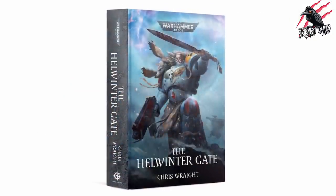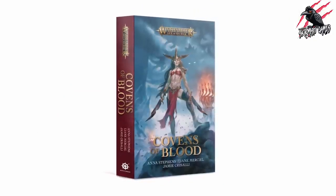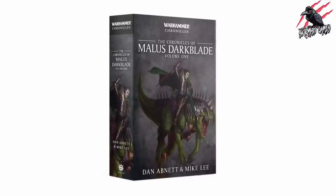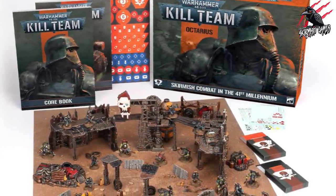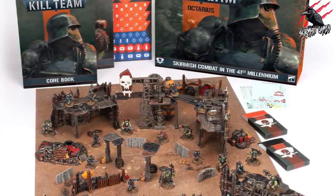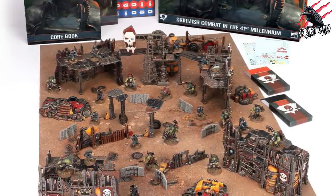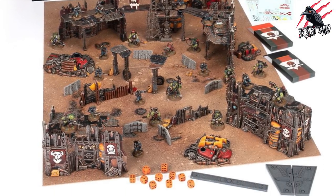If you're into the books, there are also going to be three books released as well — some more to pre-order next week. But let's get back to Kill Team Octarius because that's what I want to talk about. I'd love to know what you think — will you be getting the box set or are you going to stick to the books and the compendium? Maybe just get some dice, or maybe nothing at all? Let me know in the comments below.